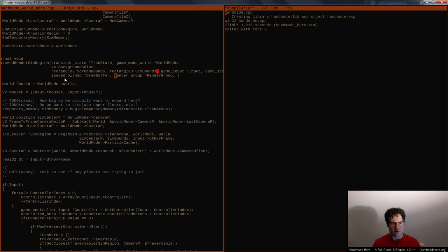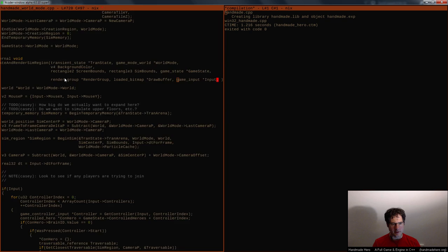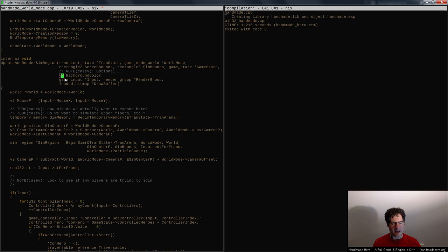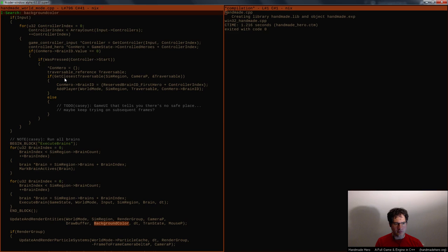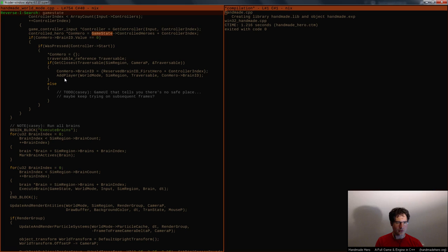Looking at the parameters, for background color — that's just a pass-through to the render entity, so it's optional. For game_state, that's only used for input — really only through controlled_heroes — so that's also basically optional. It'd probably be nice if we had some way of making that a little less intertwined. If I look at brain, you can see the only reason we need the game_state is again to get at the controlled_heroes array, which is really only necessary if we have input. So that's optional too.